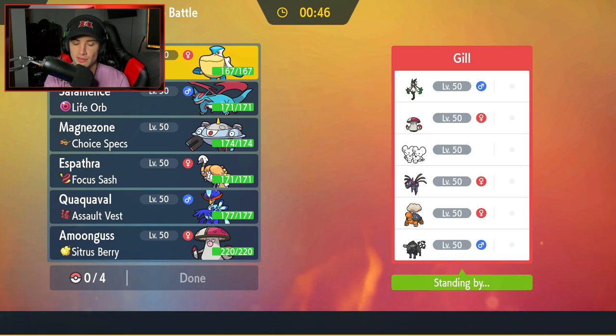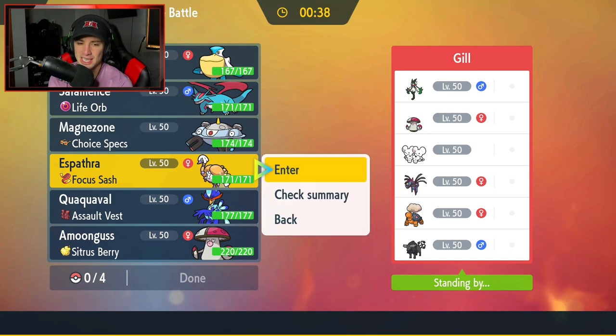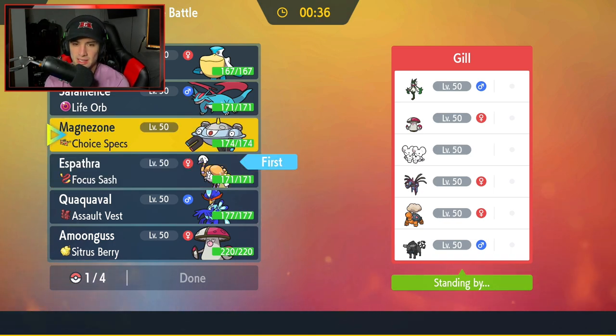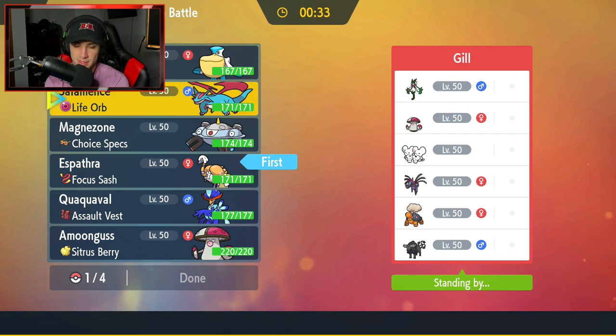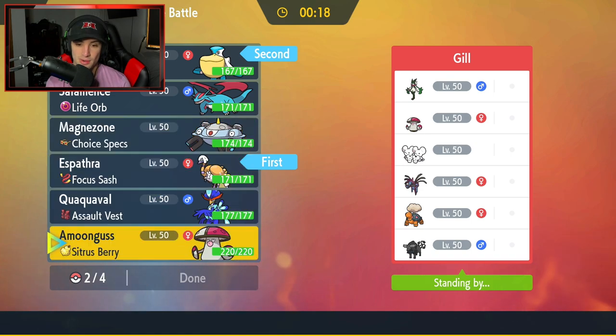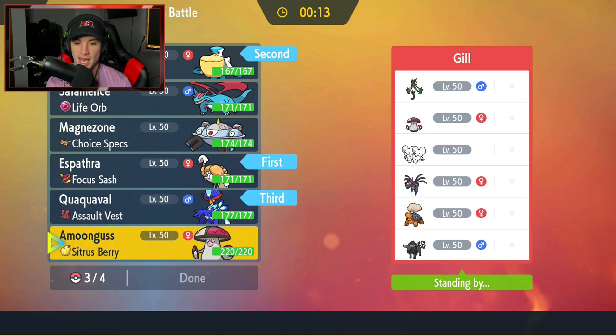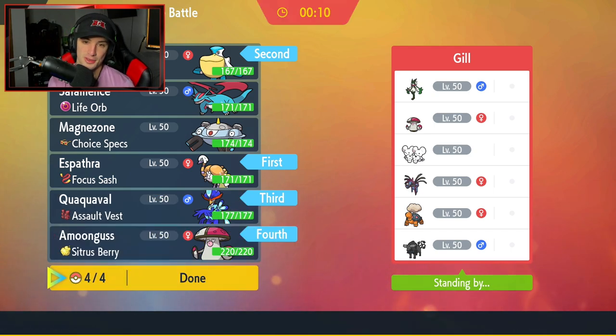I definitely want to get Espathra out here. I kind of want to try to get some Amoongus to pick up a KO, so we're going to bring Amoongus and Espathra. Do I lead Espathra? I think Espathra is a solid lead alongside maybe Pelipper or Salamence. Going straight Pelipper for two reasons: in case he leads Torkoal we have rain ready to go, and two we can set up Tailwind. I'll go Pelipper, Espathra, Quaquaval, and Amoongus.